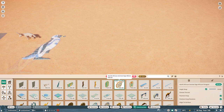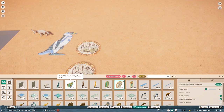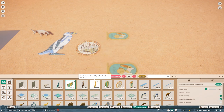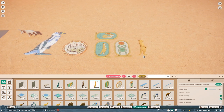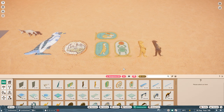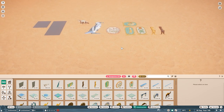Then we get two mosaic style signs for the rhino and the African penguin, and then we get the Egyptian style signs. I'm not the biggest fan of Egyptian architecture or Egyptian style in general, so I might be biased against these signs. They are good signs, they're just not really my style. I don't ever see myself really using any of these.